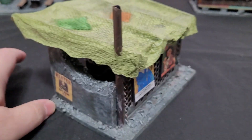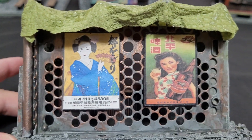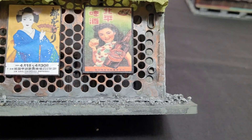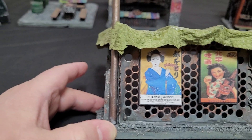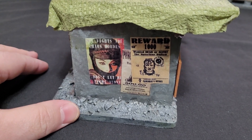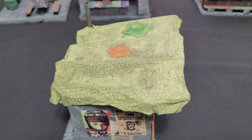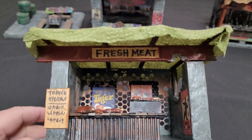If you look on the back here, there's this awesome grating that comes from an old computer — I believe it was a router or some piece of computer hardware — basically the ventilation plate from whatever piece he used to salvage that. He found some old Blade Runner-inspired Asian posters to put on the back of this as well. I really love the little details like the propaganda posters and the roof that he did using the paper towel technique with patches of different colors to make it look like it was repaired from various environmental damage.